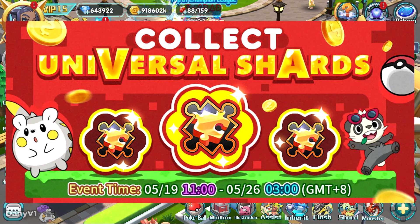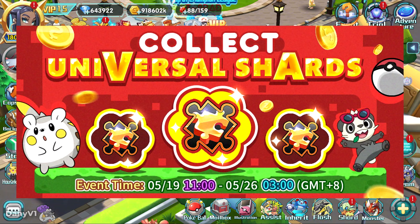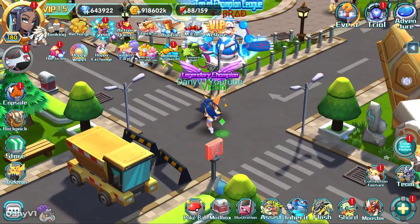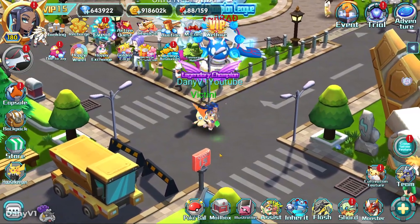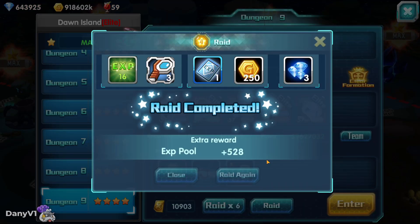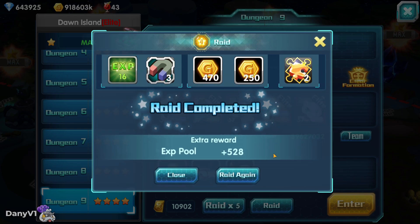Hey everyone! With the Unishard event going on once again, a lot of people ask me what is the best Pokemon to summon with Unishards. So in this video I want to answer that question, but first let's take a look at the event itself. The Unishard drop event happens once in a while, like every four weeks or so, and gives you a chance to drop Unishards on normal and elite dungeons.